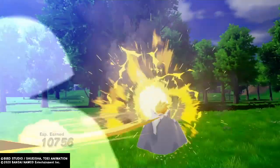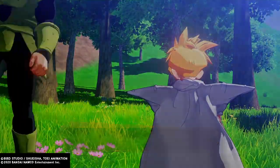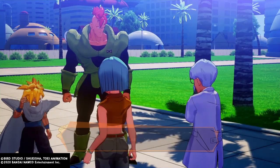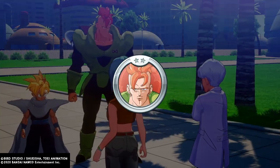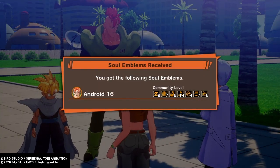After you take out the enemies surrounding this mission, you will then head back over to Boma, and with the help of Boma, Android 16, and her pops, you will be rewarded with the lovely Android 16 Soul Emblem.